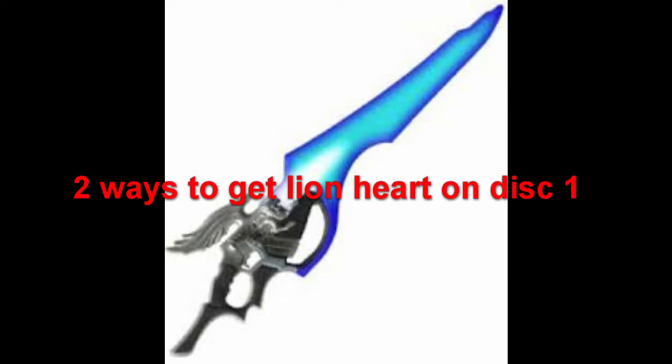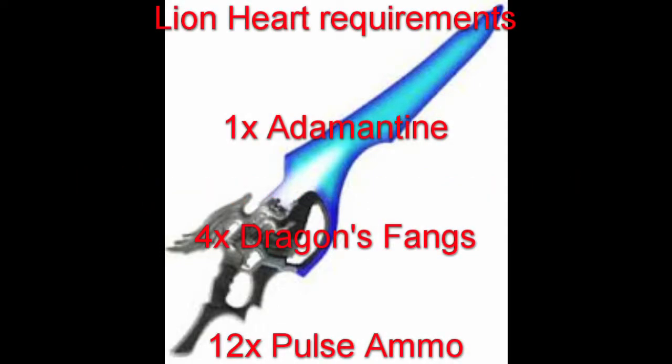There are two methods to doing this, but before we get into the methods I need to explain how enemy leveling works. In Final Fantasy VIII, enemies actually level with you, in the sense that the three people in your party's level is added up and then divided by three — so it's the average.